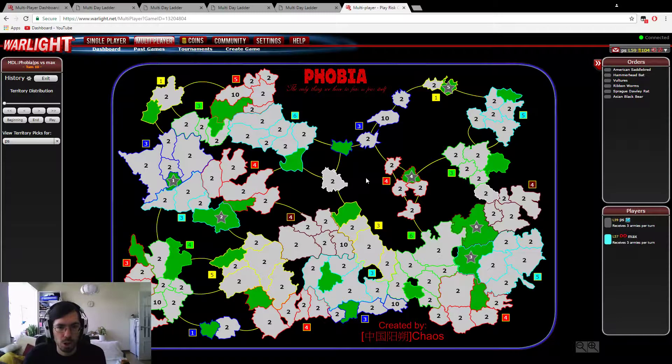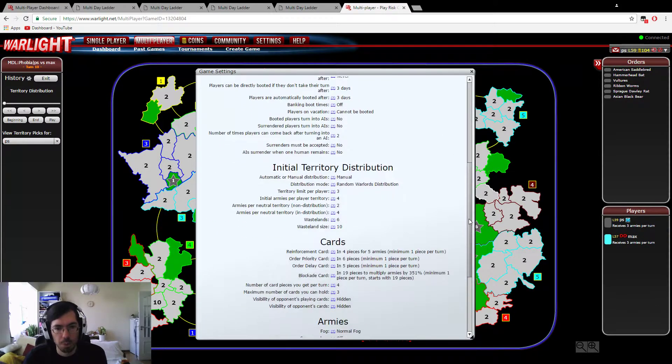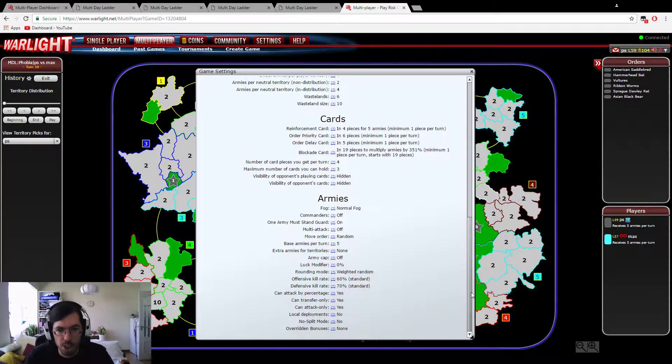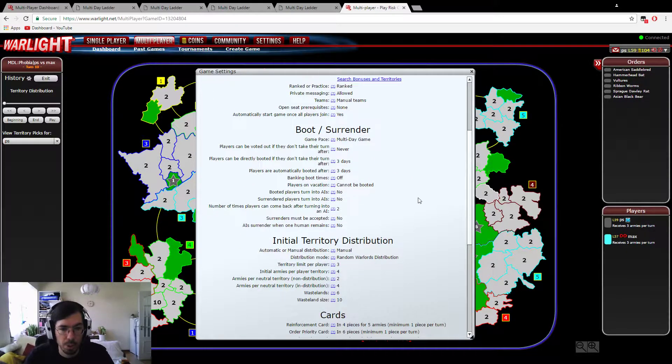This is the version of the template with 0% weighted random, which is a very important difference from 0% straight round. That's usually the problem with these templates nowadays — you don't know if it's 0% weighted random or straight round, and that changes quite a bit on how you're supposed to pick or how you're supposed to expand.